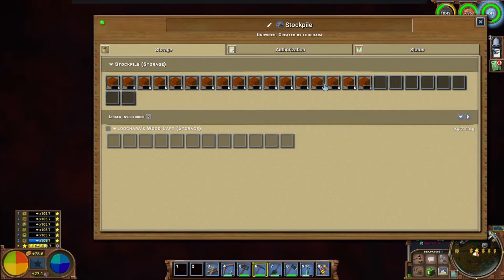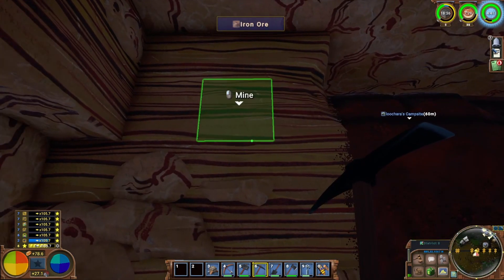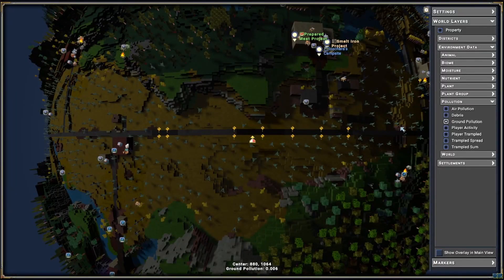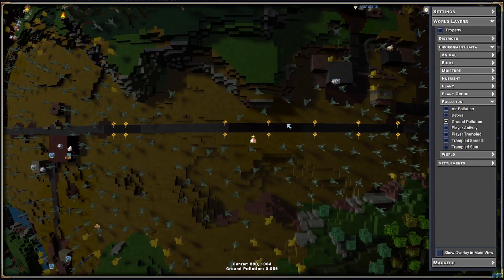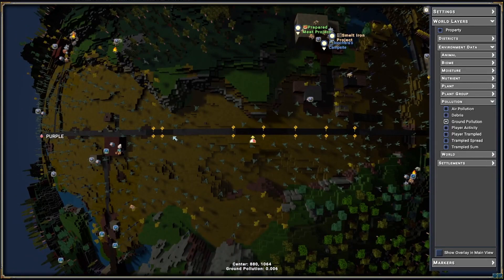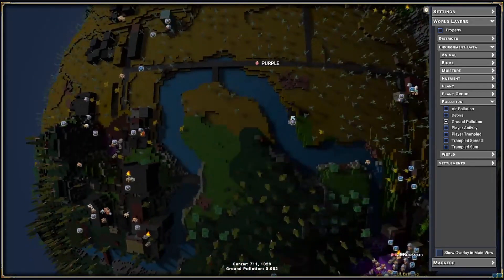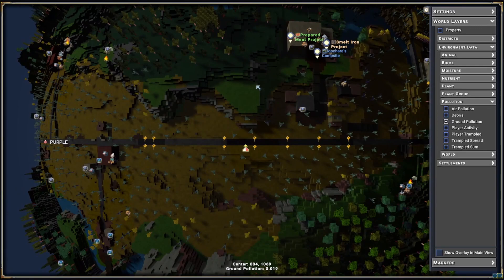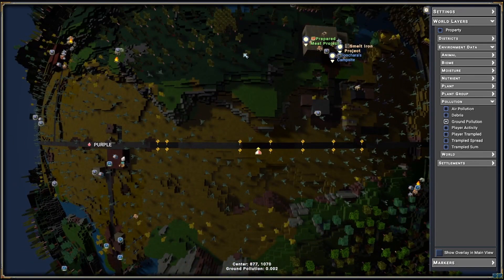My temporary tailing storage is like three quarters full already. It's definitely filling a lot faster than it did in single player, so I am going to have to deal with this sooner rather than later. On the plus side, it's not making any ground pollution yet. I'd like to get a permanent solution before this one fills — I don't want to dig another temporary one up here. But the fact that it's not polluting means there's no huge rush. I want to dig this way and bury them under Town Hall, about 30 under the surface.